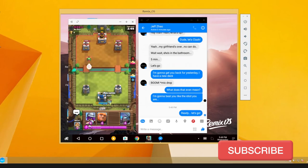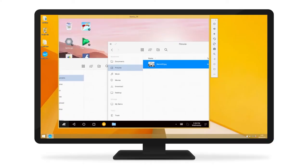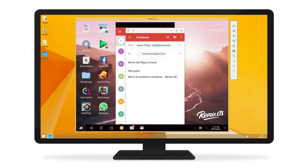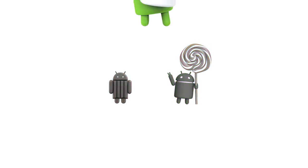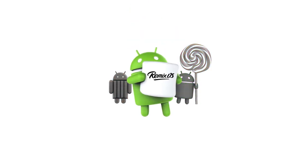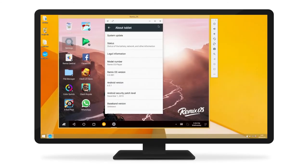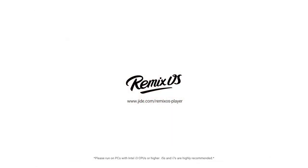RemixOS Player also comes equipped to let you be productive — drag and drop files between folders, respond to emails. Why emulate on KitKat and Lollipop still? RemixOS Player is based on Android Marshmallow. Don't emulate like it's still 2014. Get up to date — download it for free. RemixOS Player, the most advanced Android game emulator for PC.